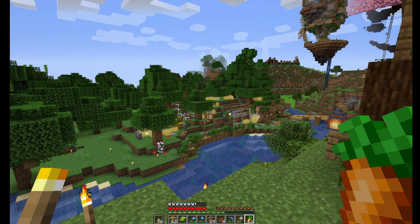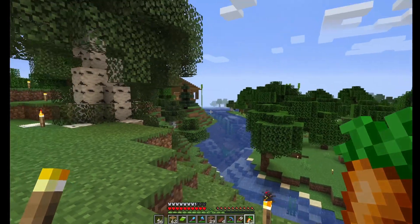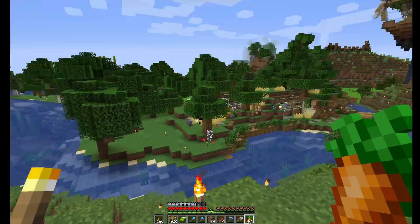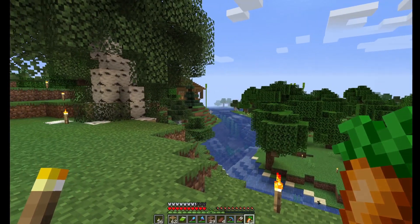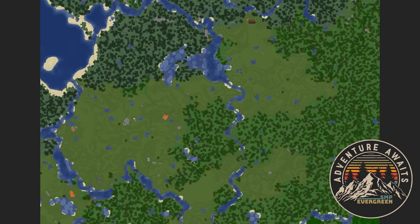I think what we're going to do is head over to the new base area. I'll try to put a picture of the new base area in the video. It's another area that's plains, right next to a forest where we've got oak and birch wood, and then on the other side of the plains is a spruce wood forest.